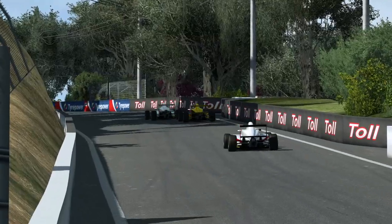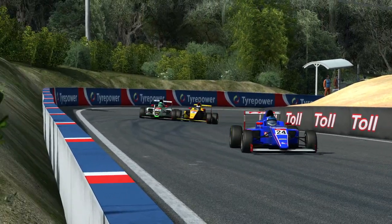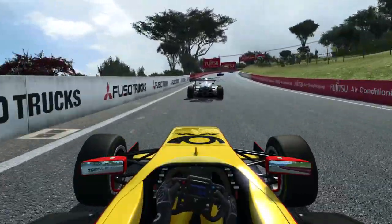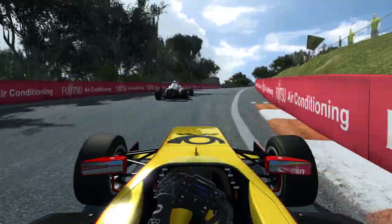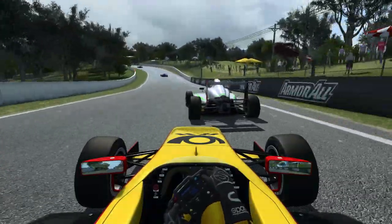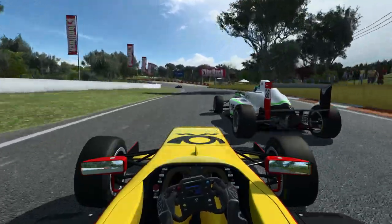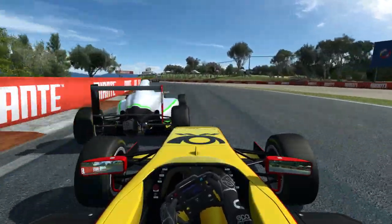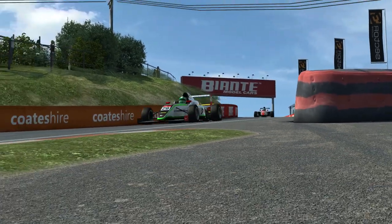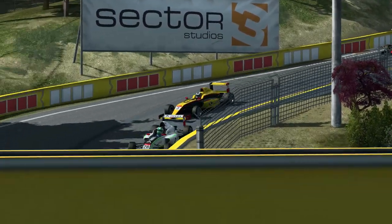Une voiture qui dépend beaucoup de son grip mécanique. C'est pas fait, c'est pas fait ! Ça se bat bien. L'avantage de ces petites monoplaces, c'est qu'on peut placer deux voitures dans des enchaînements, ce qui est absolument infaisable avec toutes les autres voitures du jeu. Ça va créer de nouvelles possibilités, avec un petit contact ici avec la 28. Belle bagarre ! On bloque évidemment les roues.